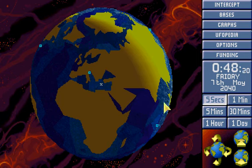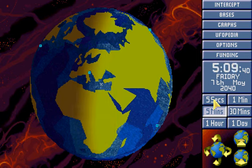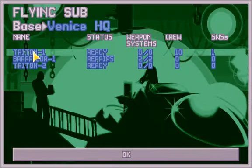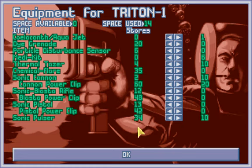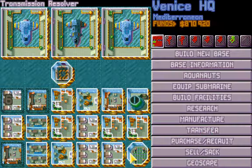Hello everyone and welcome back to Let's Play XCOM Terror from the Deep. When we last left off, we were about to go explore this shot-down UFO, full of Lobstermen. We have a squad equipped with sonic cannons, sonic pulsars, a few medkits and phasers. But the sonic cannons are the most important part.